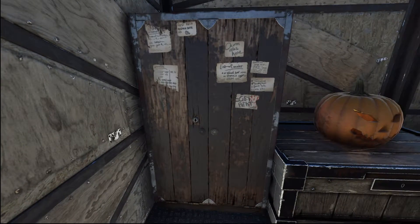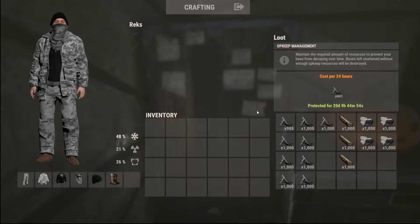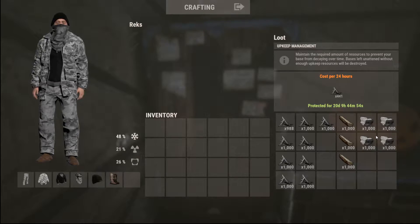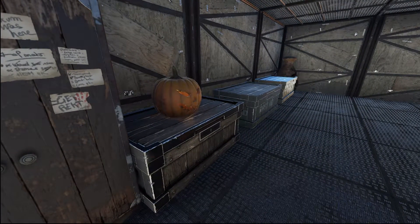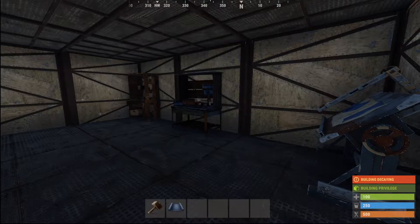First off the TC, the fundamentals of the base - you're going to want to make the standard heli base. I found that if you do it on the highest ground you can, this cost right here is roughly 9,000 metal, 3,000 wood, and 4,000 stone. That's going to be enough to get it upgraded to where it shouldn't be too easily raided and you should be easily defendable.